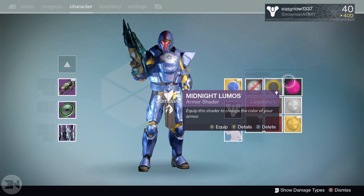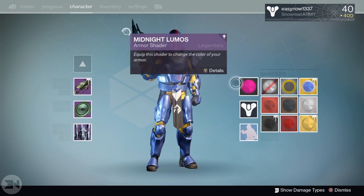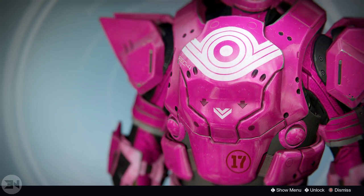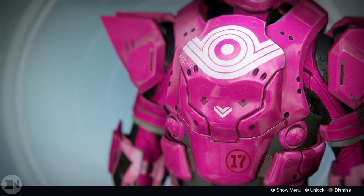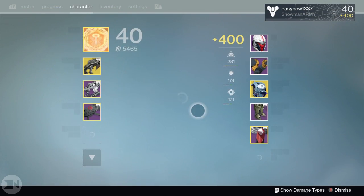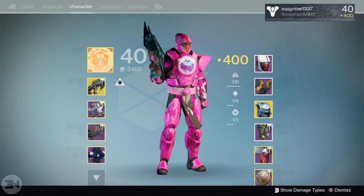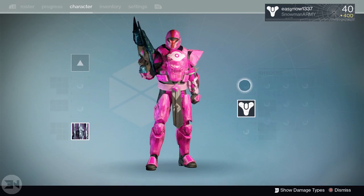Next is a pink shader — Midnight Lumas. I believe this was an SRL shader. Anything looks great in pink but the Twilight Garrison looks absolutely awesome. This reminds me of Halo for some reason — I think there was a red vs. blue series with a pink character. It definitely looks awesome and I absolutely love pink shaders with the Twilight Garrison.